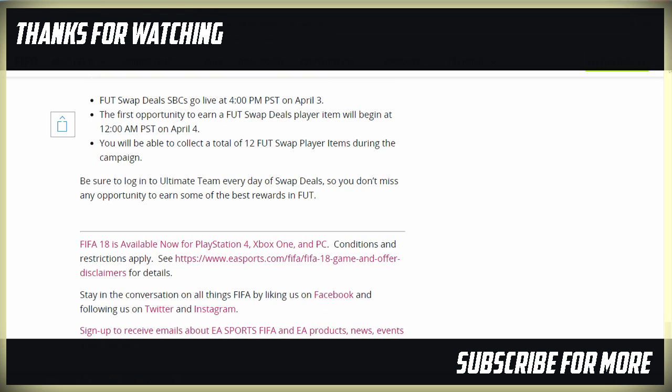FIFA Swap Deal SBCs go live at 4pm PST on April 3rd. The first opportunity to earn a FIFA Swap Deal Player Item will begin at 12am PST on April 4th. You will be able to collect a total of 12 FIFA Swap Player Items during the campaign. Be sure to log in to Ultimate Team every day for Swap Deals so you don't miss any opportunity to earn some of the best rewards in FIFA.